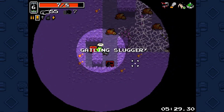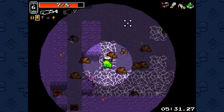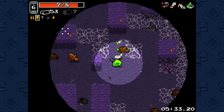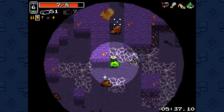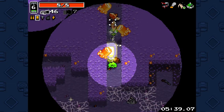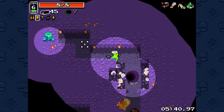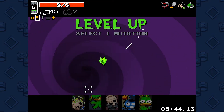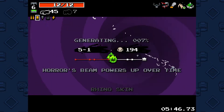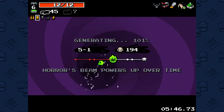Oh my god! This is about as good of a weapon as we're ever gonna get. The Gatling Slugger, like I've said, is a genuine top-tier item. Let's get some more health — I'd like to stay alive more.